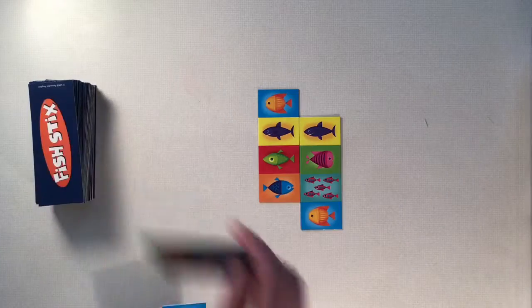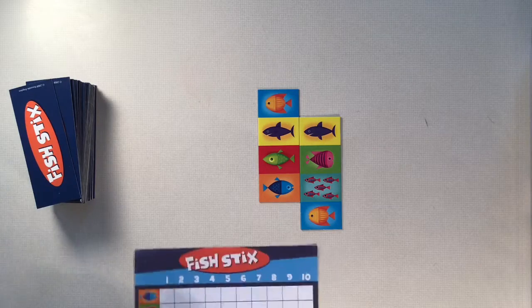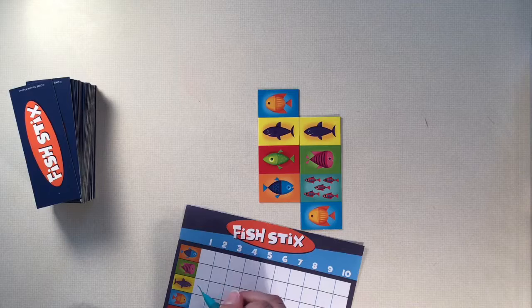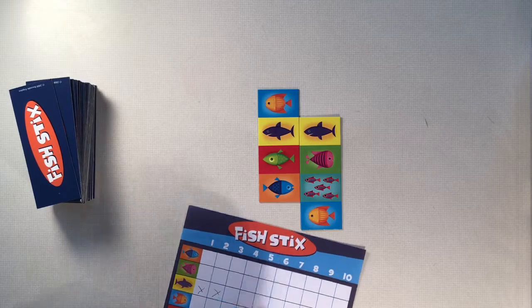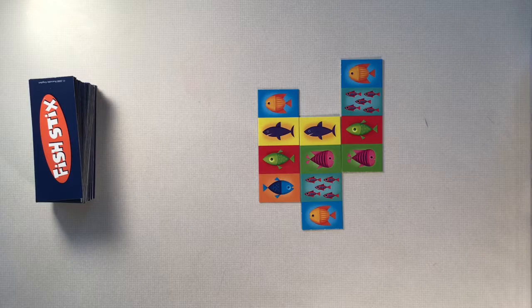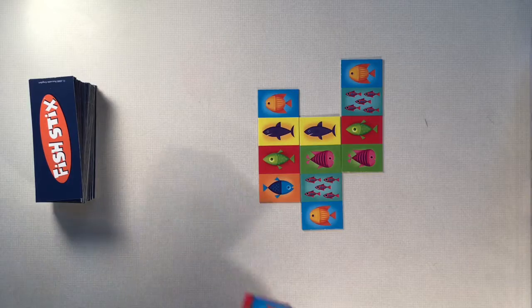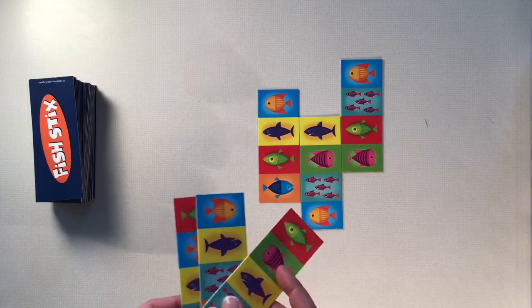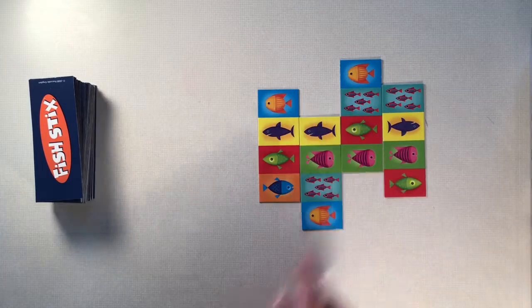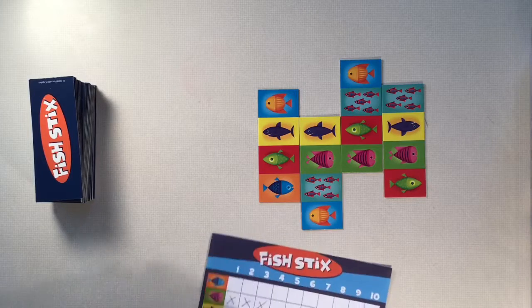And I pick up a card and here I have two sharks. So what I would do is I would go ahead and cross off two sharks and then it would be the next player's turn. So now let's just say that someone went here and then they got two pinks for that. Now what I could do is I have one pink right here. So if I put this here, then this would become three, so then I get to mark off three pink fish on my chart.